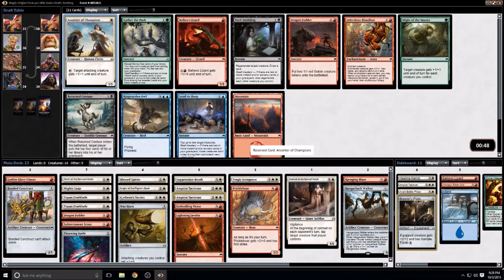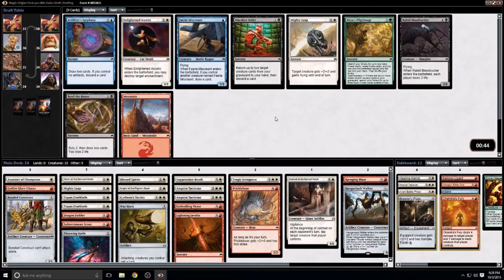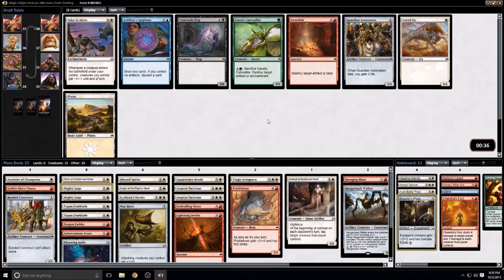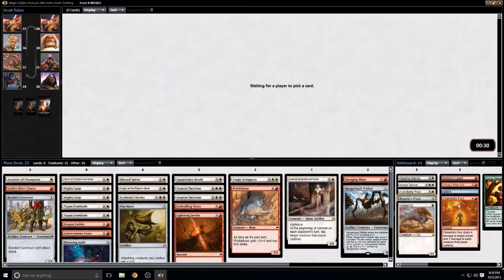Here I will definitely take the Anointer of Champions — it's a great card. Take a Chandra's Fury for the board; against the Thopter deck it can be very good. I'll take the Mind Indie, not sure I would play two, but it's worth considering. Take the Ox for the board. Take the Bloodlust also for the board.